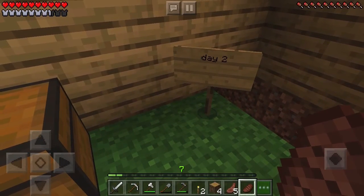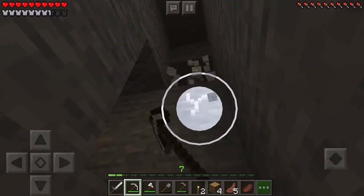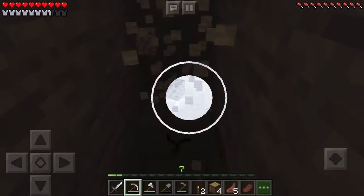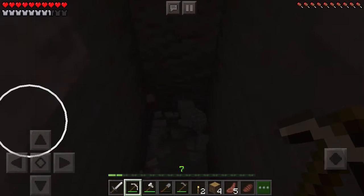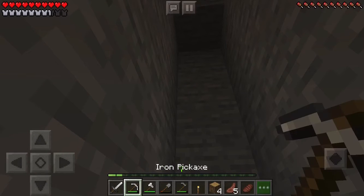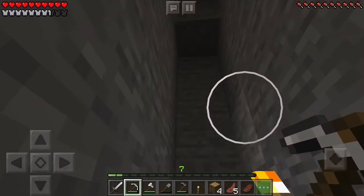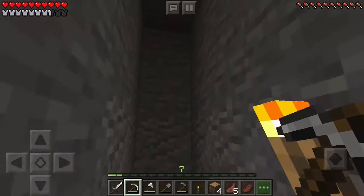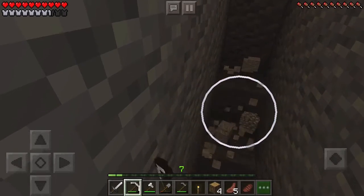I think we should go mining into a cave — that will be a challenge. Let's get out the iron pickaxe and start to dig. Not straight down though — that's what noobs do. I'm a pro now. Digging straight down is for noobs unless you want to place ladders, but I don't want to risk falling into lava and losing all my iron tools. We all know Minecrafters don't want to experience losing all their hard-earned iron.